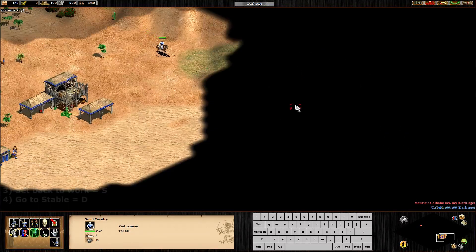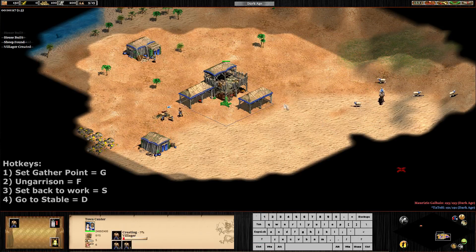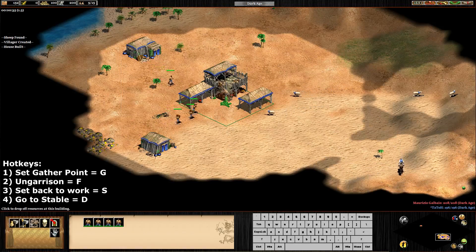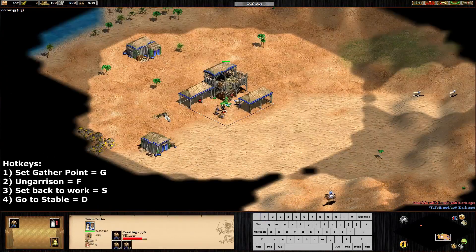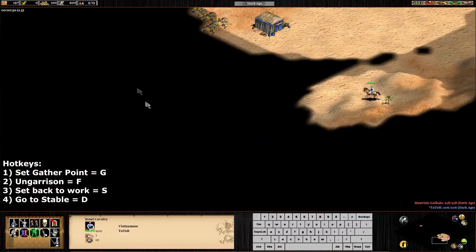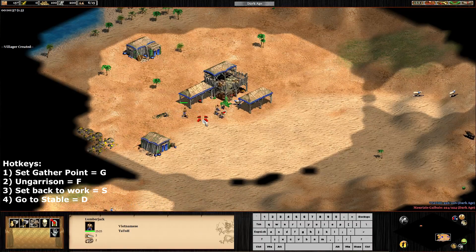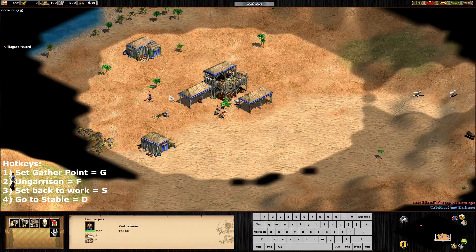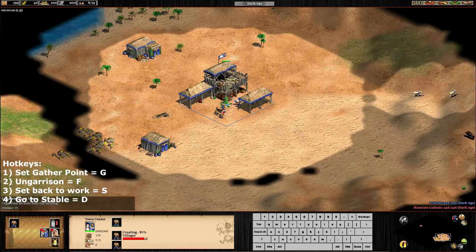We are scouting circles. We have found the sheep - let's send the sheep to the town center. I want to show you another way to drop the resources. When you have a villager on a build, like for example taking wood, as you can see we have 157 and the villager has two wood now, so we can garrison them, the wood is going to increase, and then we can unload it with F.